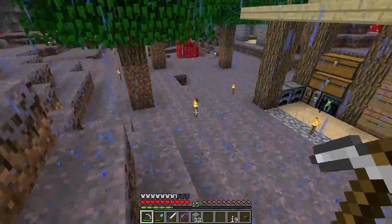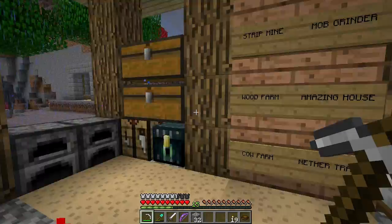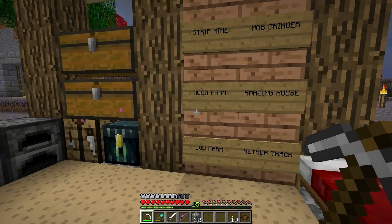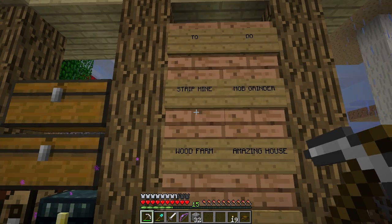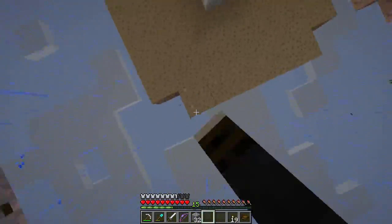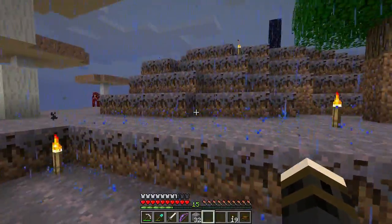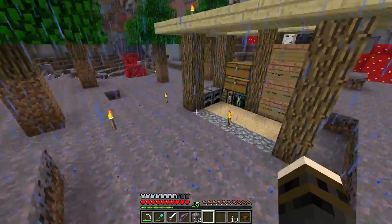I did that by accident because my axe is way too powerful. We finished the strip mine pretty much — all I have to do is that furnace setup with the anvils and minecarts and stuff. And then we have to make a wood farm. So what we're going to do today is head upstairs in the nether, up into the roof, and dig our way into the nether hub — and it's going to be amazing.